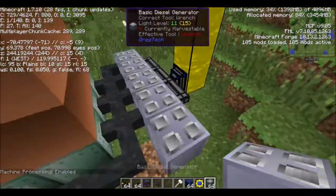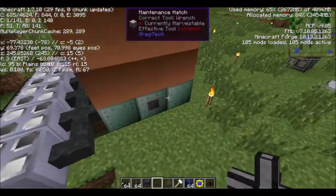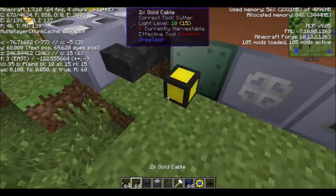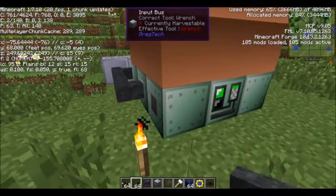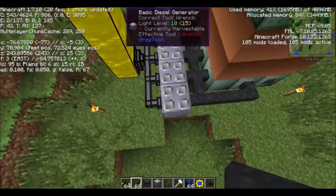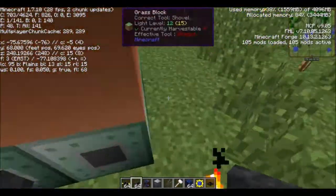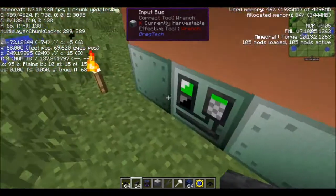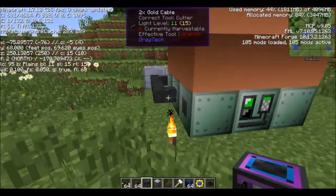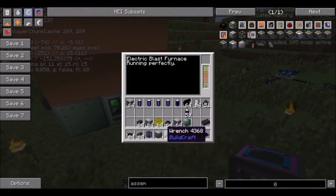Let's try adding another diesel generator - hopefully nothing blows up. That means I need to add another thing and totally move everything around. Look how cool this is - it re-textures according to what it's connected to. Now it's getting more power than it needs. This should be producing 532, 160 EU per tick. I'm guessing the cable is losing some - that's the problem. I don't have a maintenance hatch anymore and I can't fit too many hatches.